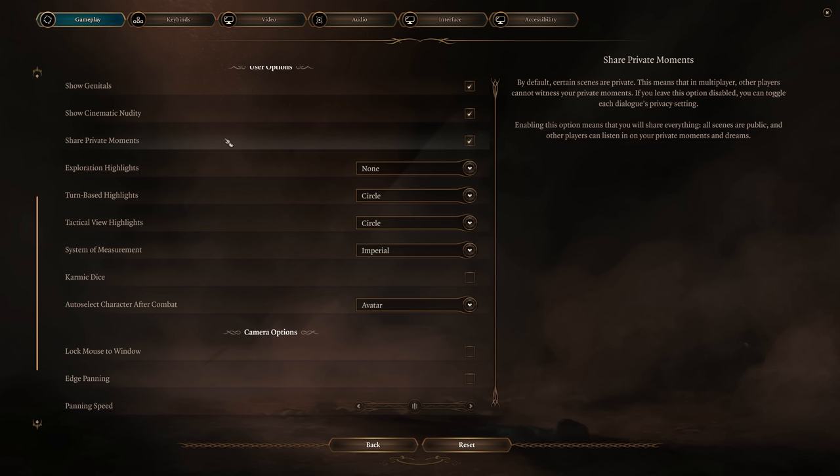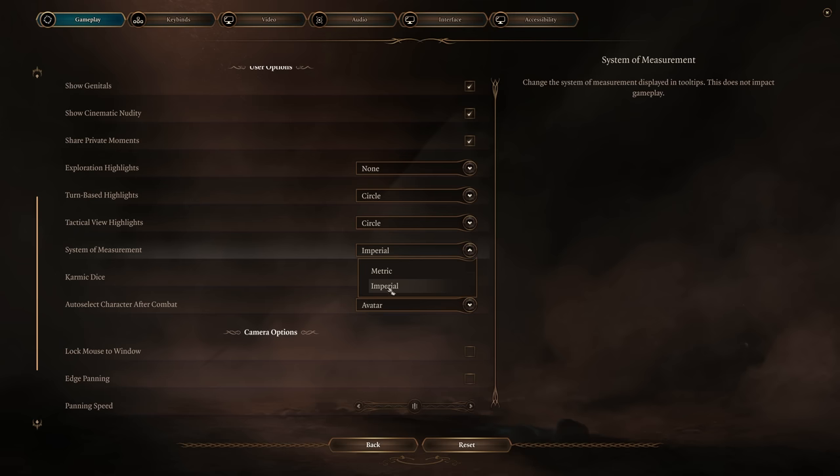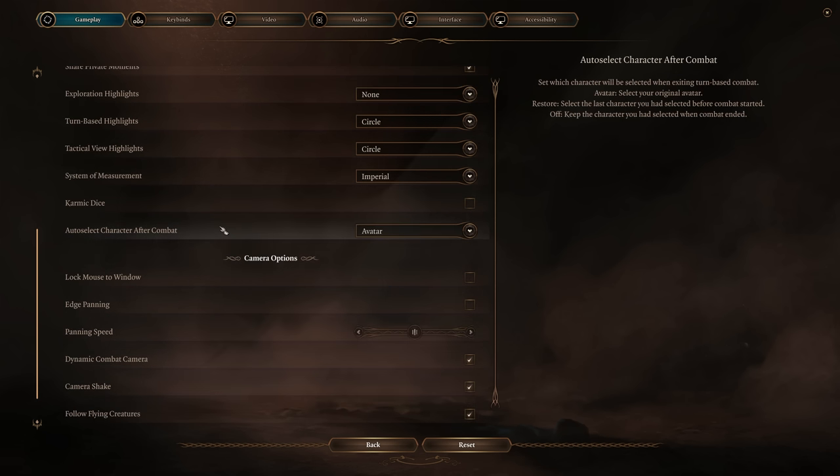When you come down to 'Show Private Moments,' this only applies if you're playing in co-op. If you're playing co-op with a friend, turning it on allows them to see when you're doing a romance scene or specific character moments, and lets them jump into those scenes. For system of measurement, you can switch from metric (the default) to Imperial if you're in the US. On karmic dice: it avoids failure streaks but apparently turning it on creates an average lower roll, so I recommend shutting it off and rolling how you would naturally.